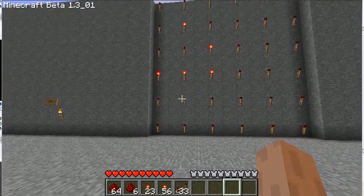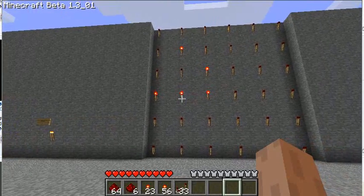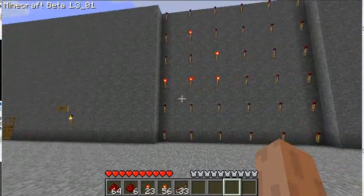A dead cell can come to life if it has exactly 3 live neighbors, and a live cell will live on if it has 2 or 3 live neighbors, otherwise it dies.